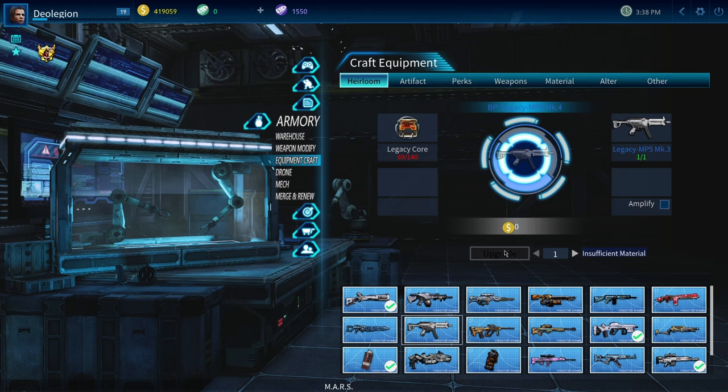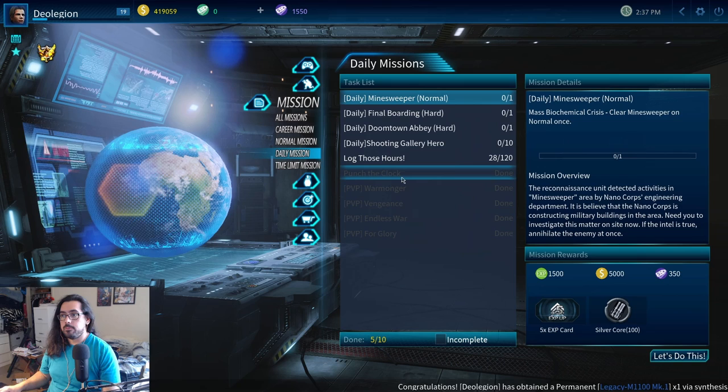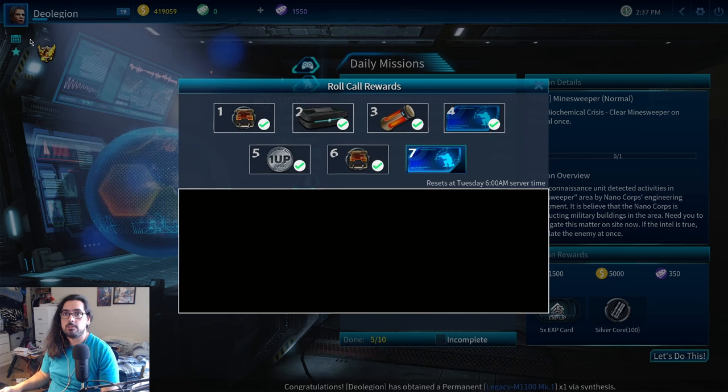Another thing I forgot to mention: once you actually do get the legacy cores you need to upgrade the weapon, you just come over here to the craft equipment screen, click on the weapon you want to upgrade, then click the button that says upgrade and it'll level it to the new level. And now talking about the actual missions — what missions to do in order to get the legacy cores.